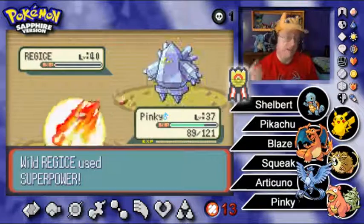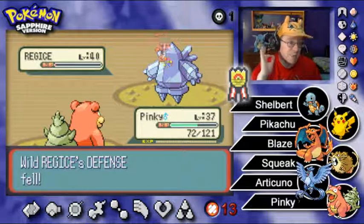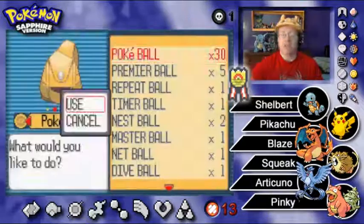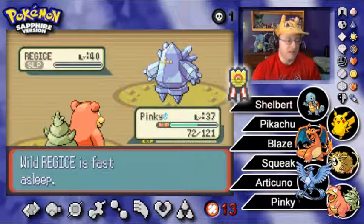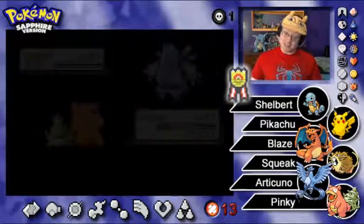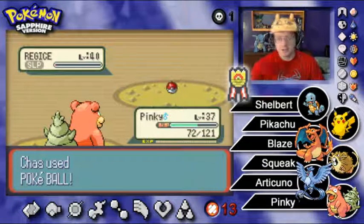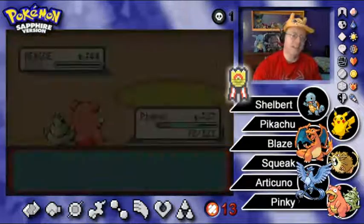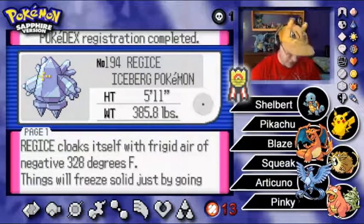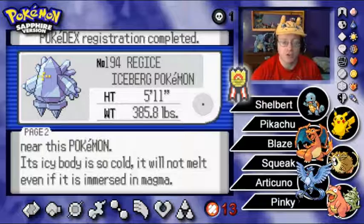We have 31 Pokeballs remaining, and as I've said across Pokemon Go, Pokemon Sapphire, and Pokemon Moon episodes — I only use regular Pokeballs for my captures. It's at one tiny sliver of HP and it's sleeping. Come on, we have to catch this one! The strategy works, everybody — we can capture these legendaries! Regi Ice added to the Pokedex. Regi Ice, the iceberg Pokemon — cloaks itself with frigid air of negative 328 degrees Fahrenheit. Things will freeze solid just by going near it. Its icy body is so cold it will not melt even if immersed in magma.